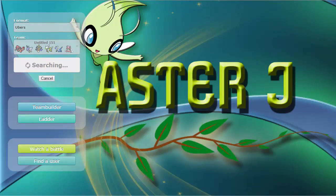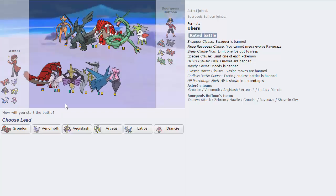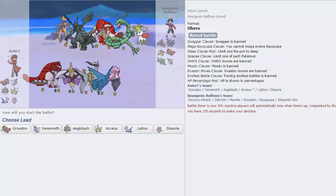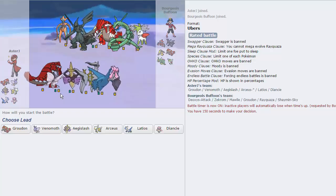Just gonna jump into the next one. We already have what, two wins, three — I've lost count anyway. Team's working out pretty well. I like Ubers — it's the least restrictive tier, you can use literally anything you want. And my opponent has — oh my god — that is a super hyper offense scary team right there. That's probably lead Deoxys-Attack with Focus Sash, Scarf Zekrom, Mega Mawile, Primal Groudon probably offensive, Dragon Dance Rayquaza, and Skymin which is just annoying in general. It's very hard to deal with.